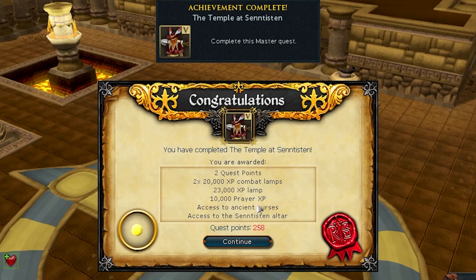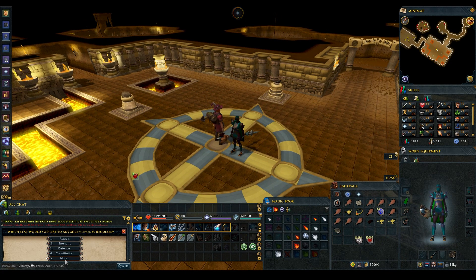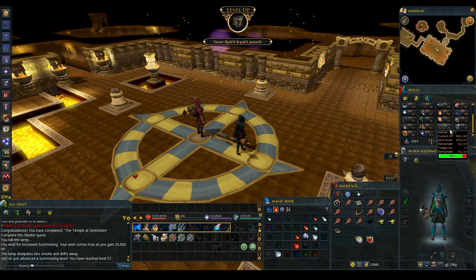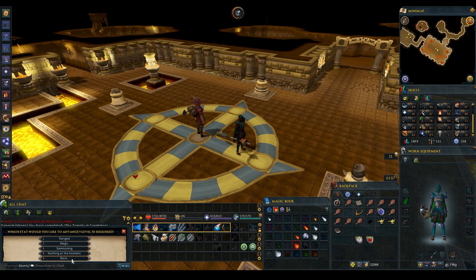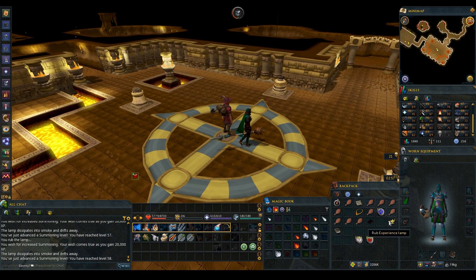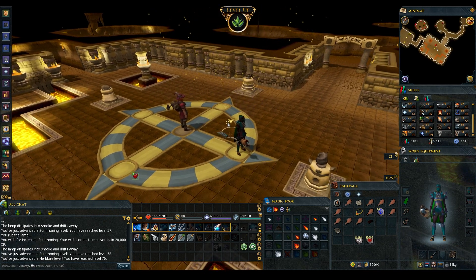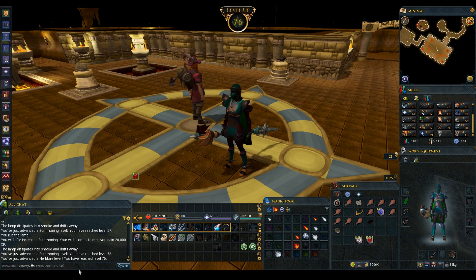That is the Temple at Senestan — 10k prayer XP. If I go to Nami Forest that should give us a level. We also get combat lamps which we can use on summoning — 20k! Wait, I can do that twice? Oh that is so worth doing — we're going to get another summoning level. 40k summoning XP, that is so sick! And then we get a general XP lamp — guess we can throw that on Herblore. That gives us 76 Herblore as well! Okay this is perfect — the perfect place to finish the episode. We get 58 summoning, 76 Herblore, and we unlock curses.